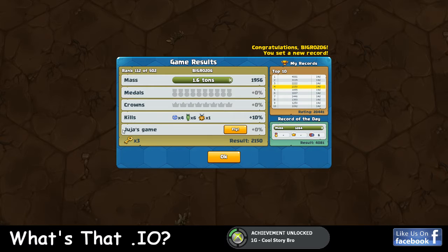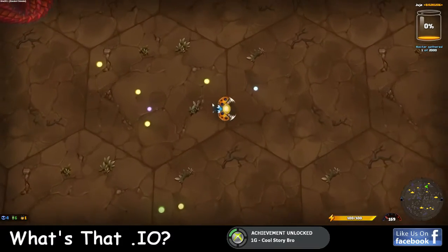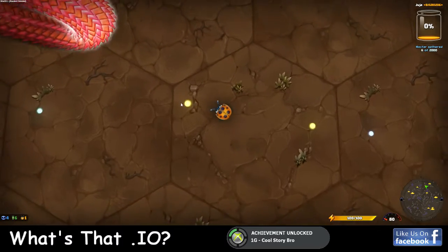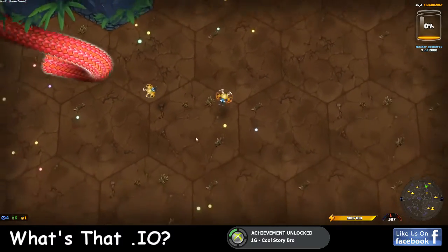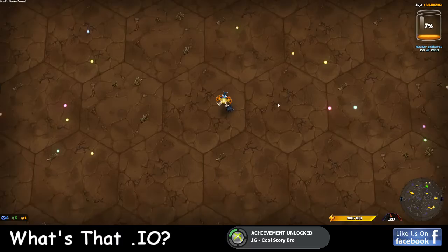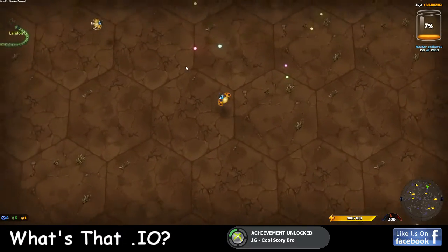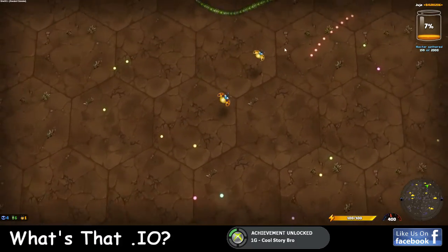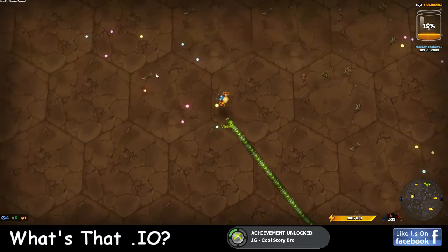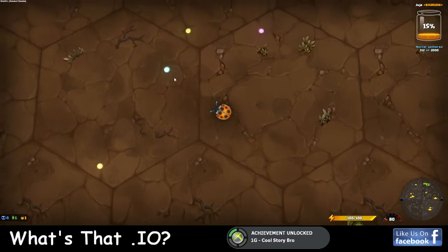So once you die, if you click on fly, it's called the juja game - you become a little ladybug. You can land on the ground and collect the orbs. If you see a snake come at you, you jump up. Another fun thing we found out: if you come up behind another juja and hit him in the butt, you knock him down, and it fills your nectar jar up on the right-hand side. You get more points quicker if you knock down the other jujas, and if they get eaten, you get even more points. You can also land on the ground to bait a snake into it and then fly away real quick.